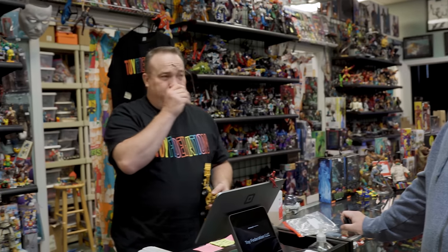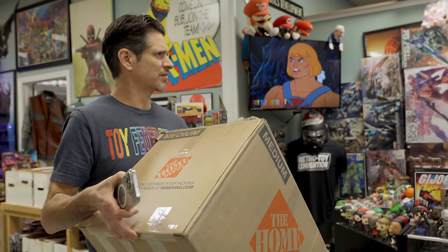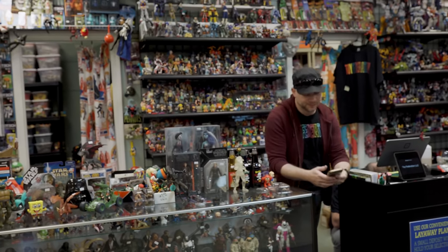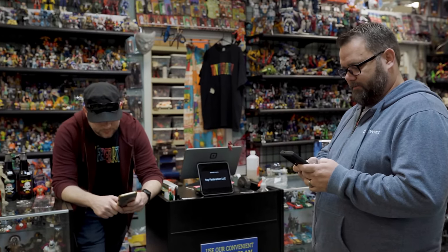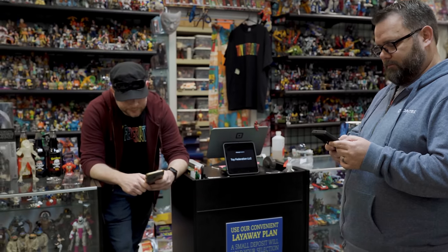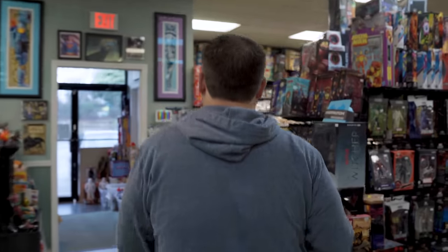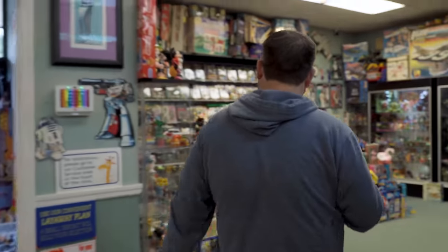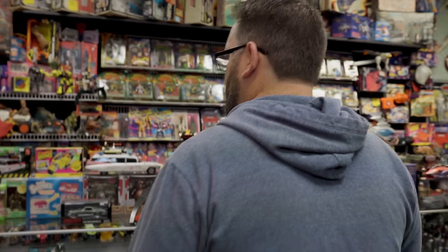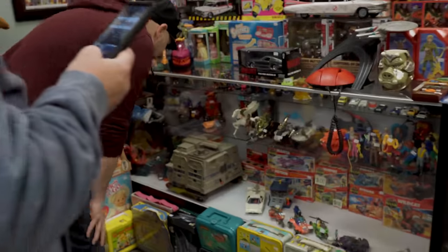A couple people told Ryan the whole family came in — father and two daughters and they all had shirts on. What is that dark winged thing in the case? Is that the Rat Catcher — the one with the motorcycle? Somebody's messaging me asking what it's called. It's missing one windshield on the side carriage. It's $150 and it includes the Dark Wing with his gun.